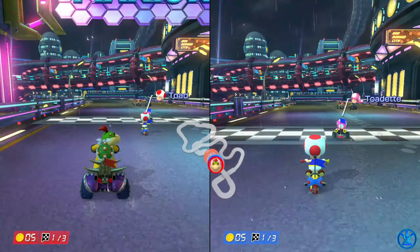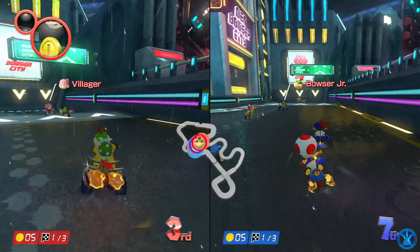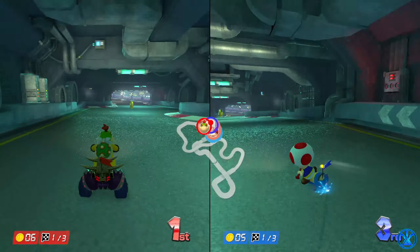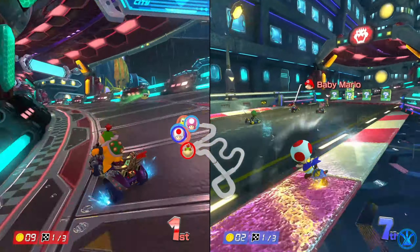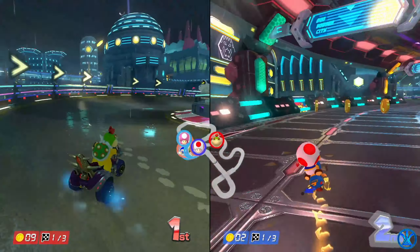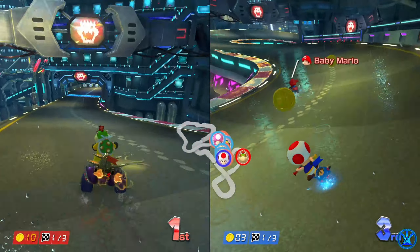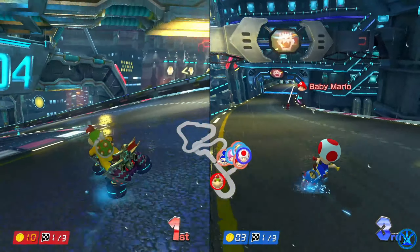If you hold A right after 2 on the countdown, you'll be able to get a little speed boost. And if you hold ZR or R on your controller you can drift, which you will need on certain parts of this course. If you tap the same button you use to drift, you can do a ramp stunt off a bump or something you can jump off of, and you'll get a small speed boost from it.